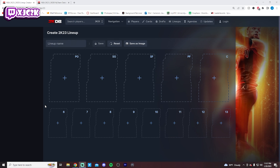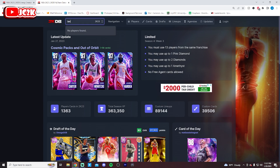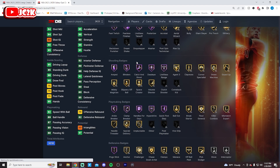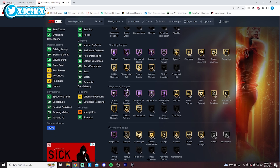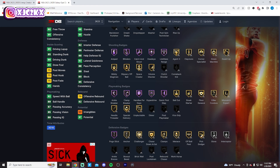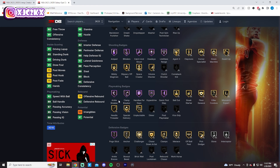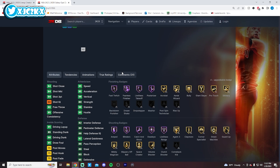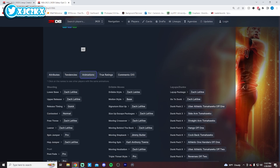Starting off with number 10, which is the level 40 reward from this season: Zach LaVine. He's good, just not incredible. The things he has going for him — every badge can be upgraded and added, including gold and silver badges. Shooting badges are solid, as are the playmaking and finishing badges. He's got 95 speed, 94 shot, 98 driving dunk, and solid all-around defense, though not incredible, and he's undersized.